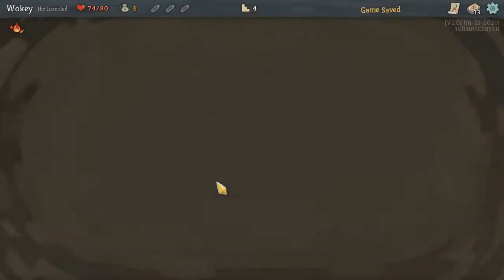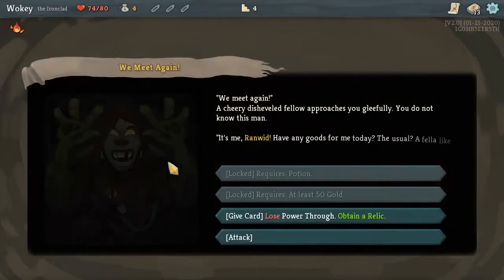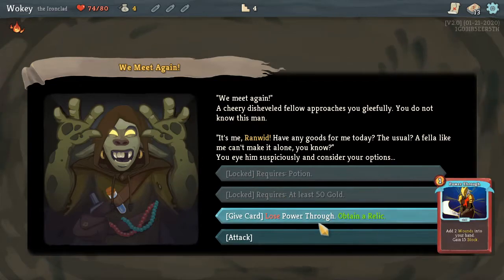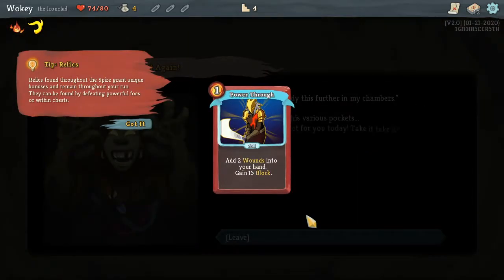Mystery. We meet again. A cheery, disheveled fellow approaches you gleefully — you do not know this man. 'It's me, Randwald. Have you any good for me today? The usual? I feel like you can't make it alone, you know.' You eye him suspiciously and consider your options. Give a card, lose power, gain a relic. What's a relic? I'll just give him my card.